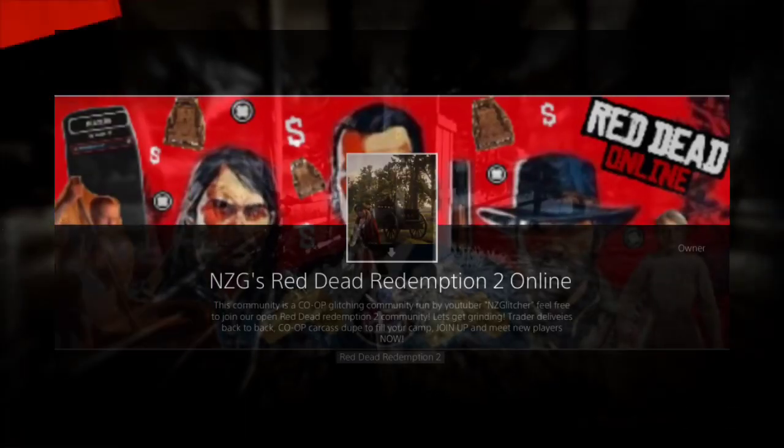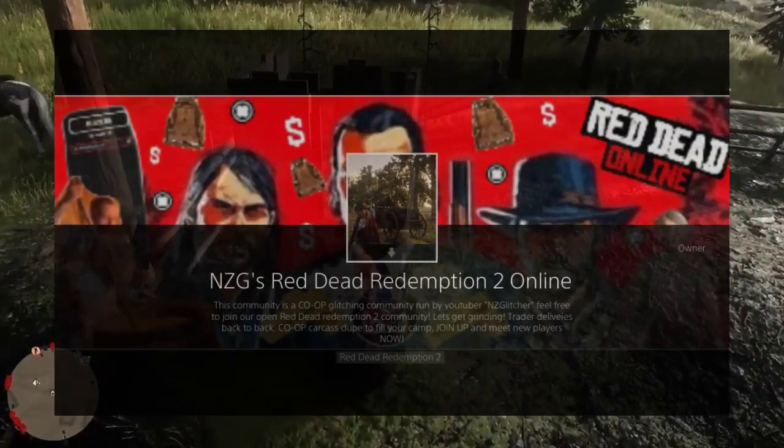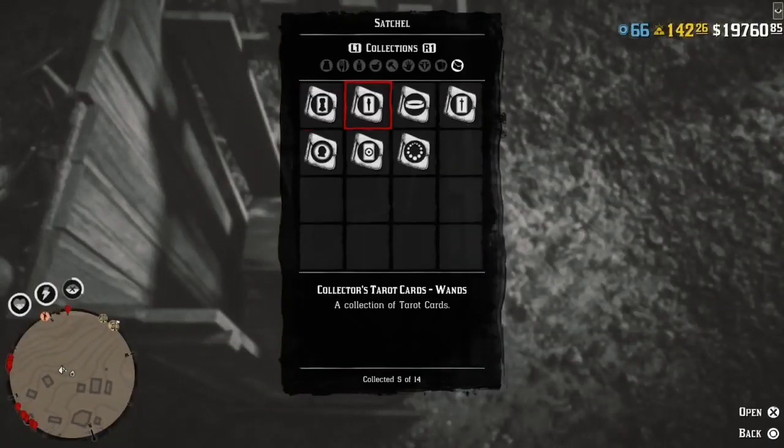At the time I recorded this video there was a card at that location on the map. You want to go over to my Red Dead Online community. You're going to need to get ready to join somebody twice and deny the alert from that community once.